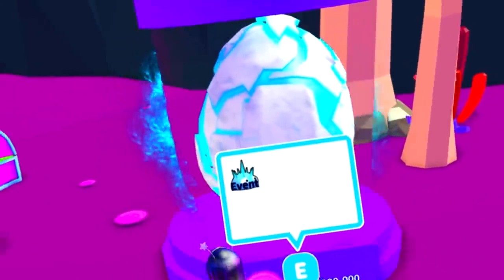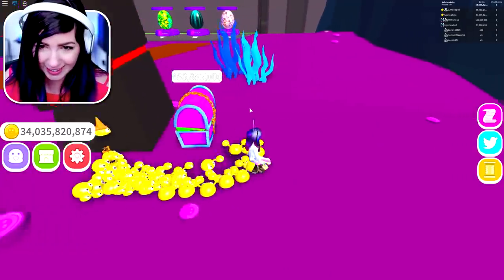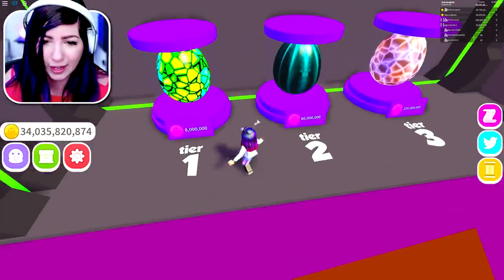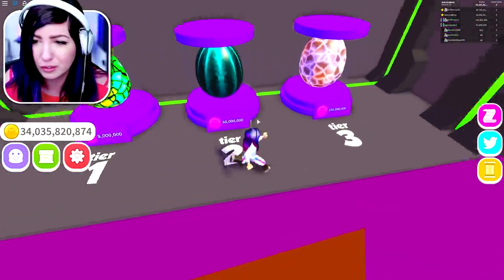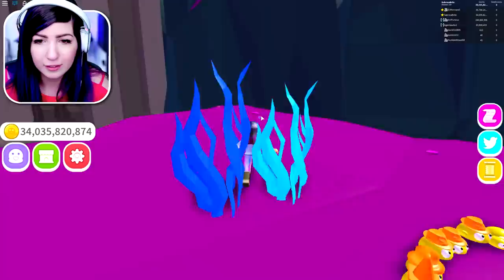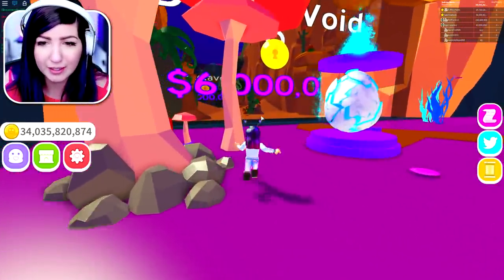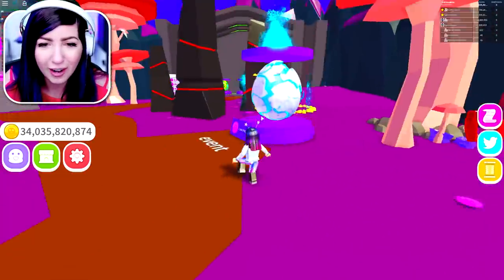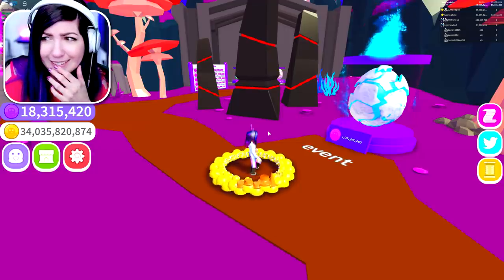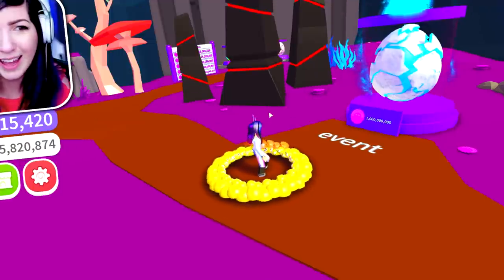There's an event egg here. There's this chest and it's probably gonna take my pets forever to break that. There's these eggs for 8 million, 60 million, and 250 million — so tier one, two, and three for the void. We've got a lot of work to do. We've got to unlock all these areas and try to get all these awesome pets. DJ can't come back — it won't let him join because it thinks he's in the game already.